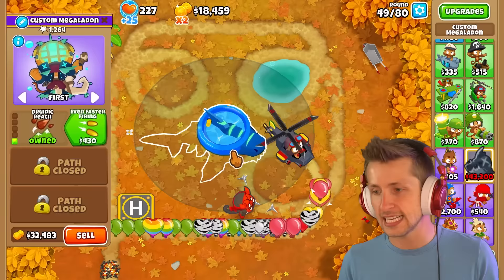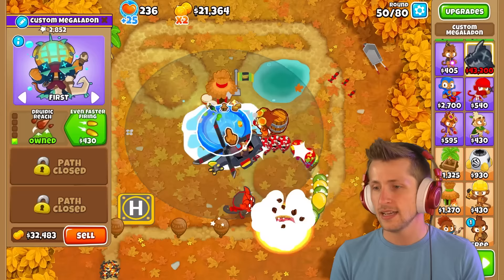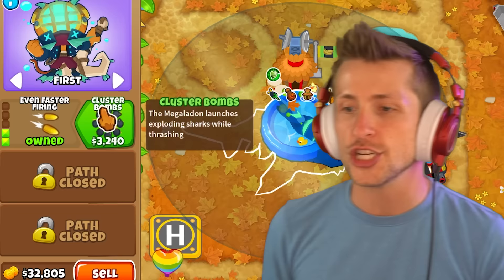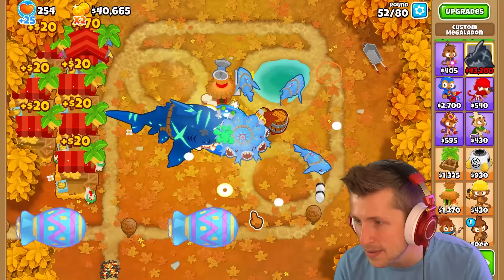So we can go ahead and get the first upgrade. Wait, can he be buffed by an alchemist? He can! Nice. Wait, can he get alchemist buffed? He can! The Megalodon — the Beastmaster normally can't get buffed by it, but now he can. So we can get even faster firing — drags balloons faster and thrashes more frequently. And cluster bombs: the Megalodon launches exploding sharks while thrashing! Oh my gosh, look at that — just a bunch of miniature sharks launching out doing AOE damage. Sign me up!